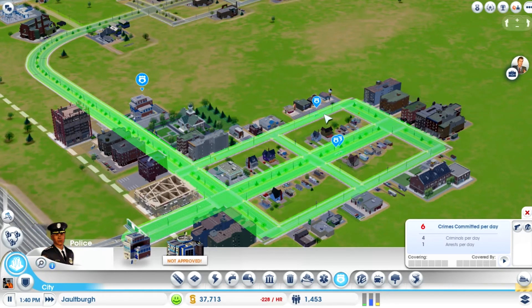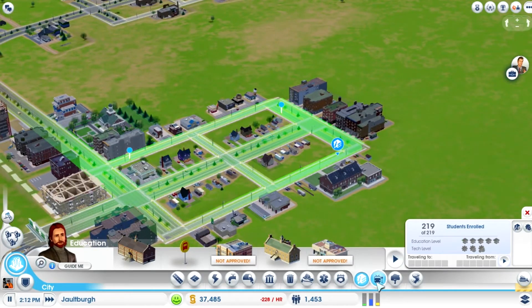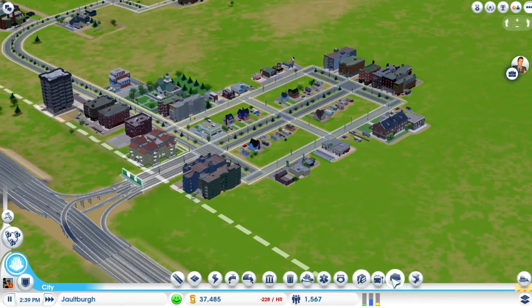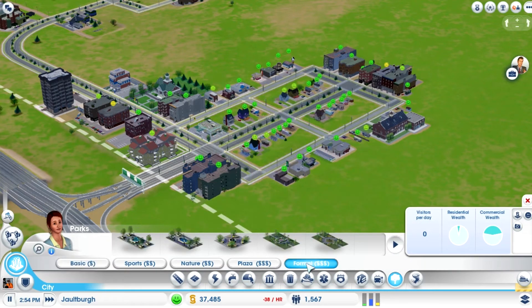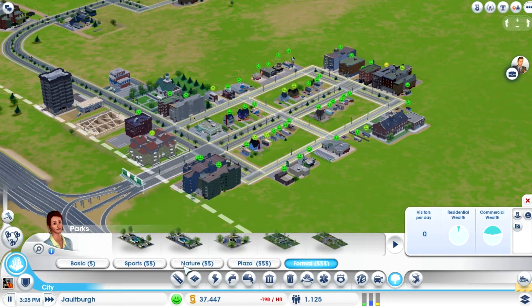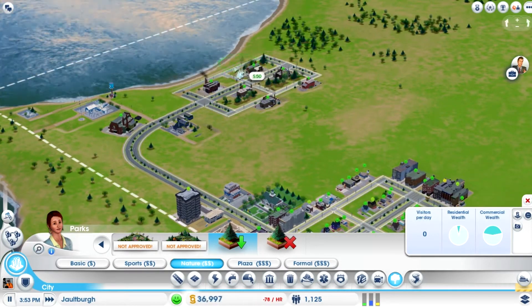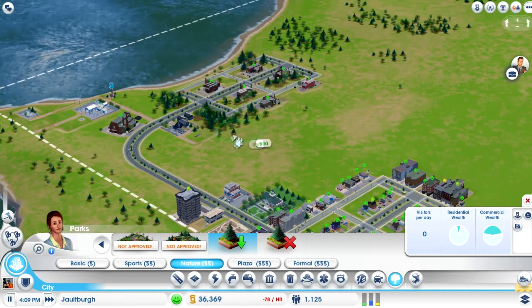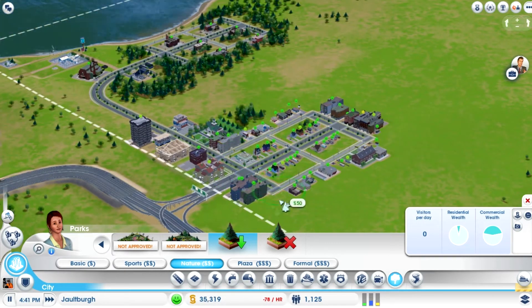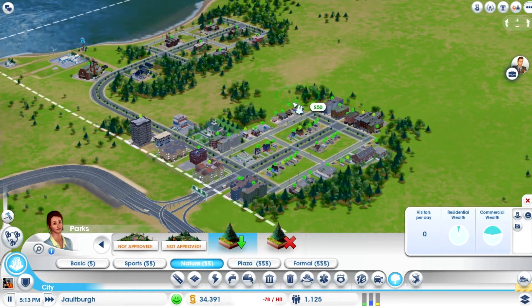Hopefully crimes will go down. Education's good, transportation we don't need yet, and parks can wait. Actually, let's just plant some trees — let's go to nature and plant some trees around our industrial area. Planting trees helps reduce the amount of pollution, I think. Let's just plant some trees around here to make it look a little snazzier. Let's encase this whole thing in trees.